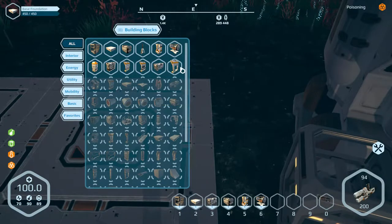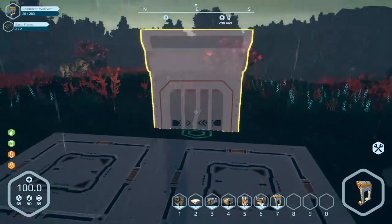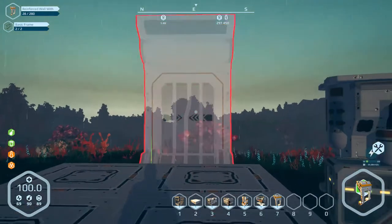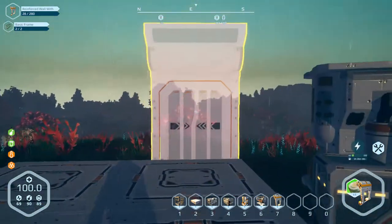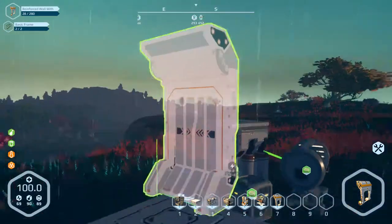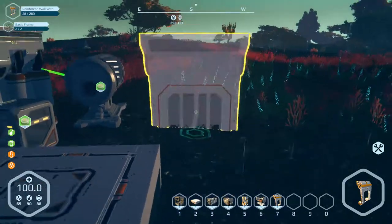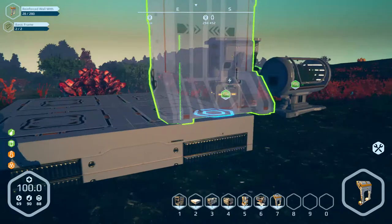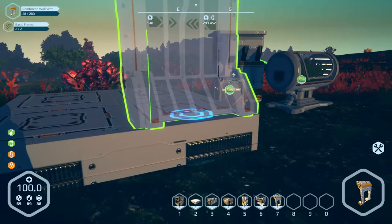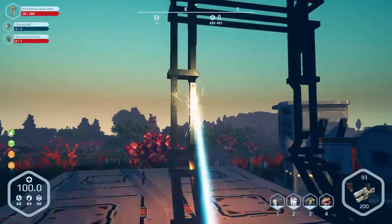Windowed outer wall, reinforced outer wall. I want this door, but I don't know why. Why can I not build this? Make the door! I don't want to go the other way because it's going to be facing outwards, right? Is that correct? I guess it's okay. There we go. How's that?